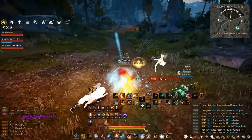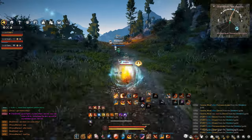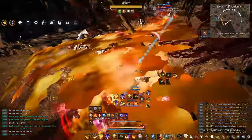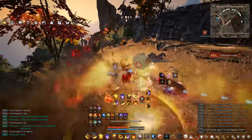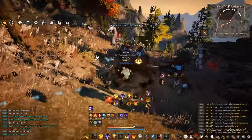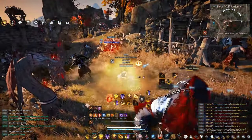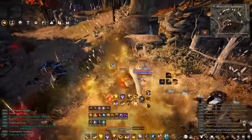The next thing is the PEN accessory questline you can do with Jetna. It's a daily kill quest you do every day for 45 days straight and you get a free PEN accessory. It costs about 8.7 billion — normally it costs 50 billion or more to make or buy. So 8.7 billion for a PEN crystal ring is a great deal. I'll link the guide on how to start this questline in the description.